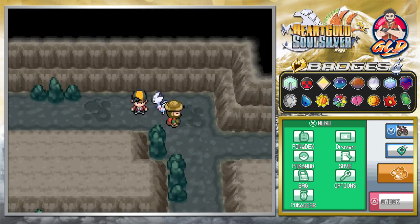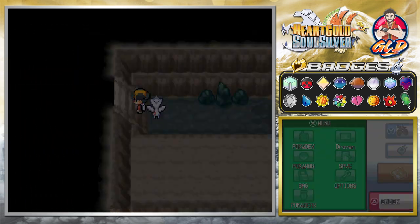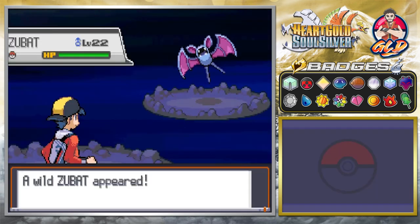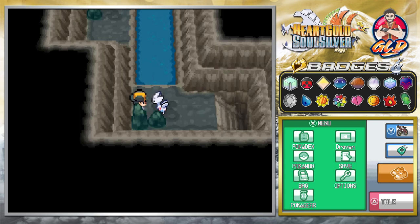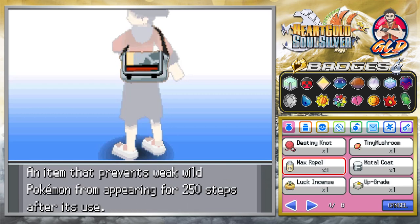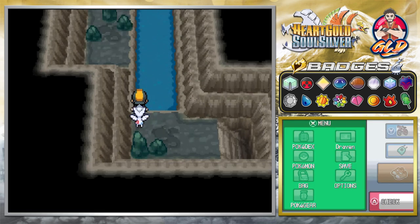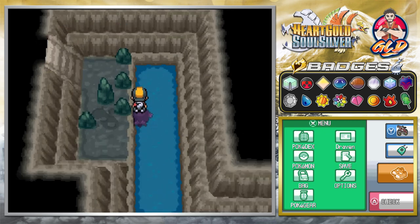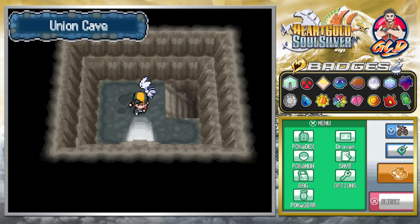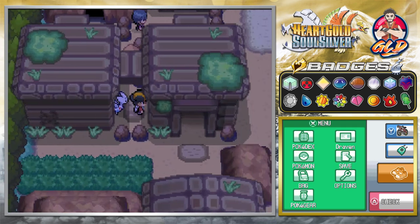We're back into the Union Cave and what we need to do now is - I think we already battled this guy. The exit's right here. Now if you go to the top portion of this place you will be able to find yourself another area right here in the Union Cave. Of course we completely forgot to put on a repel. Where in the heck are my repels? There we go - we got like nine of those things. Let's go right ahead and surf our way around here. Look at that - we are towards the exit and you're going to be finding one more trainer to battle right here.